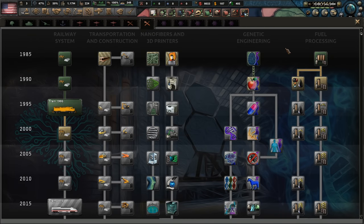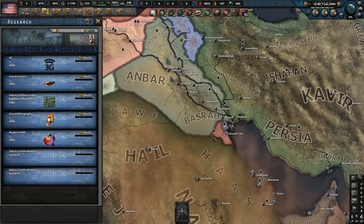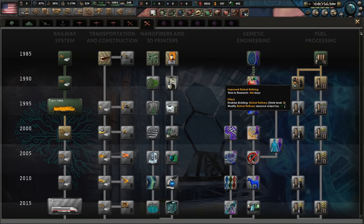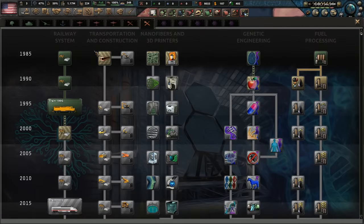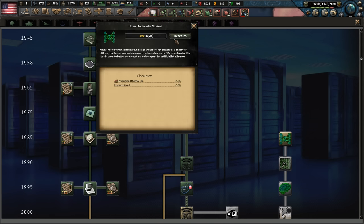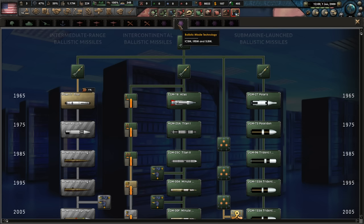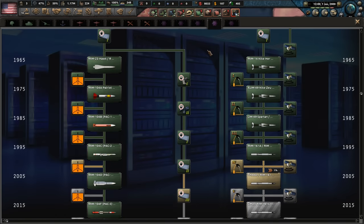We can expand fuel processing capacity in the States, but we've already got a bunch of fuel and we're eventually going to be invading countries that hold about 40% of the world's oil — so we can take oil off other people and probably don't need to invest much domestically. Over here we've got space tech and intercontinental ballistic missiles. This tech tree is crazy — I love it.